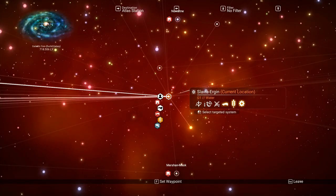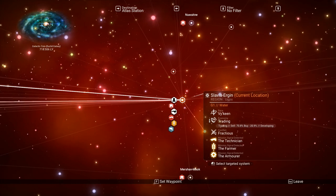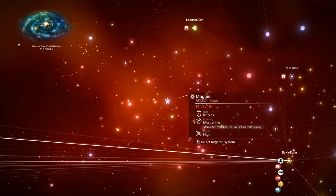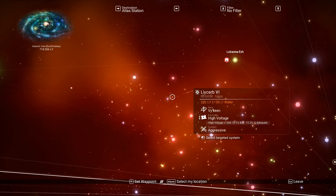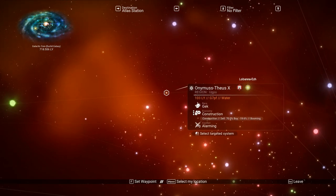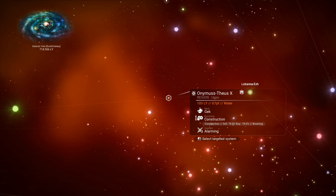I'm on PC, by the way. If you have the economy scanner installed and press R, you'll see the economy status of each system. For example: this system is 'struggling', this one is 'destitute', this one is 'developing'. What we're looking for is a high-tier economy system — 'booming' would be fantastic. This is a Gek region, which is cool.